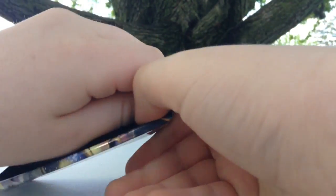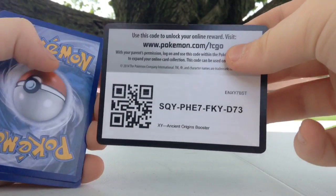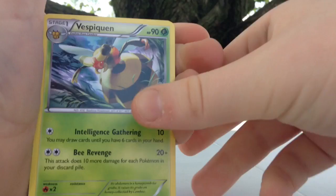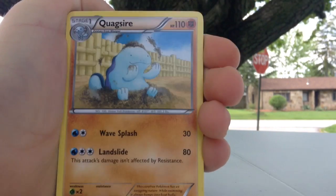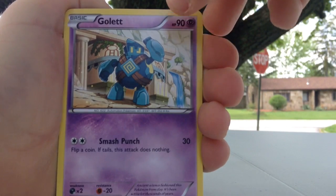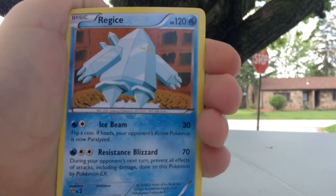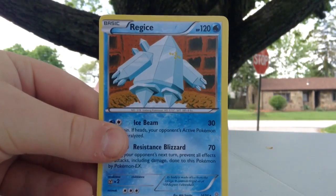Next we got another Ancient Origins pack. Let's shake it up just to get that luck. Looks like a fresh new pack to open — super excited. Here's the code. Take three from the back. We get a Vespiquen, trainer, Meowth, Combee, Quagsire, Eevee. Sorry for the bikers everywhere! Golette, Flareon — it's cool — and the final card is another regular rare Regice.